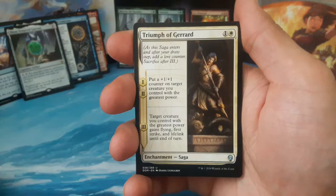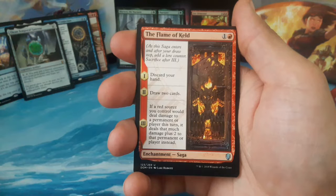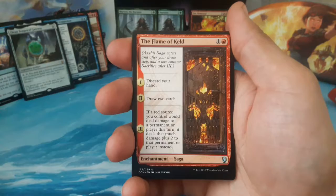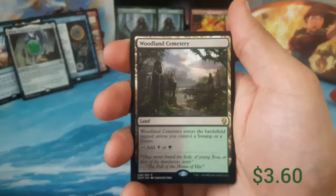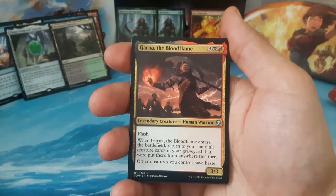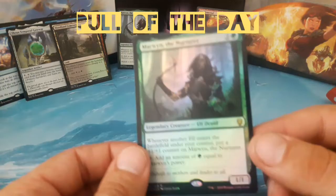Last pack of the bundle — will it do something good for us, or have we already gotten all the good stuff? We have Triumph of Gerrard again. Another saga — first step: discard your hand; second step: draw two cards; third step: if a source you control would deal damage to a permanent or player this turn, it deals that much damage plus two instead. Our rare is a dual land — Woodland Cemetery! You can tap to add one black or one green. Not a bad way to end our box. We also got Garza, the Blood Flame, a mountain, and a soldier. I think our pull of the day would have to be our foil Marwin the Nurturer.